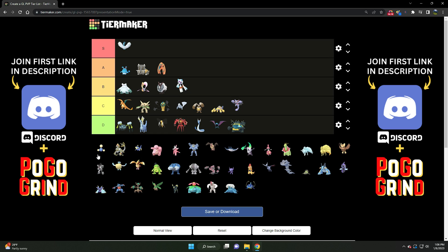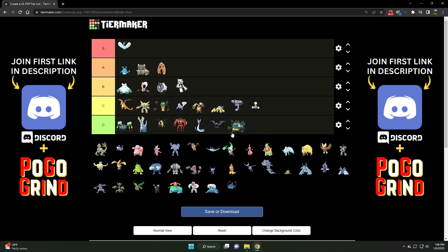Jumpluff — pretty decent. Solid C tier Pokemon. Very solid. It can put up a fight against Lantern with the addition of Fairy Wind to its move pool, making it quite solid overall. It can do very well against Medicham and Lantern with the Community Day move Acrobatics. It can do some things and has an amazing stat product for the meta. Solid C tier.